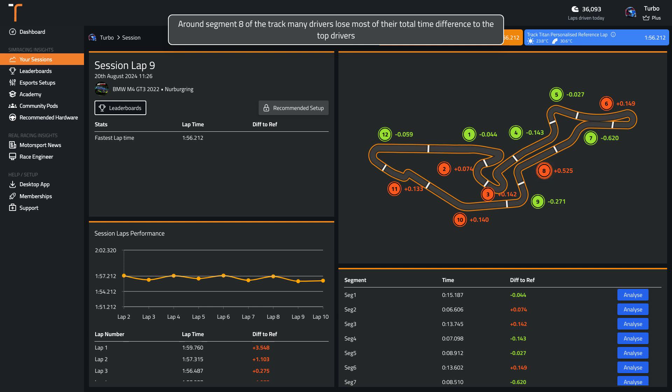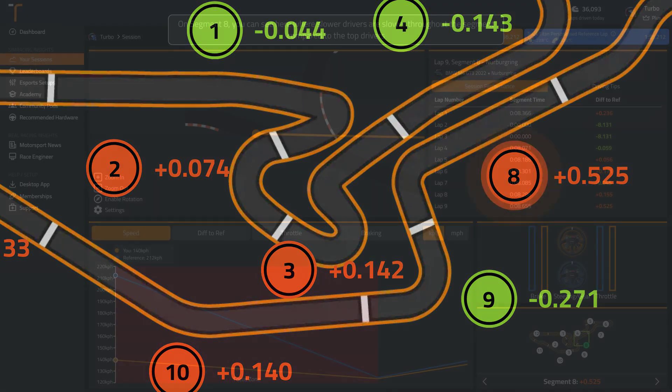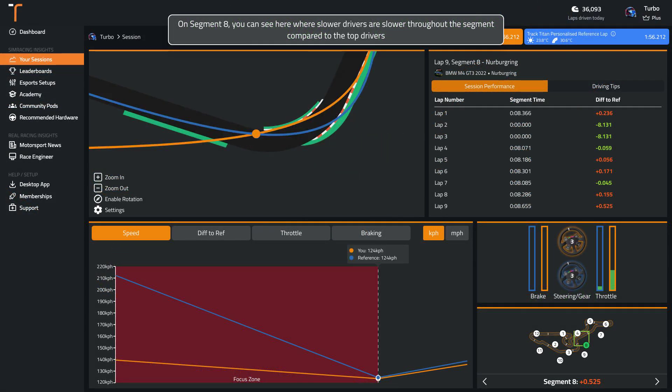Around segment 8 of the track, many drivers lose most of their total time difference to the top drivers. You can see here where slower drivers are slower throughout the segment compared to the top drivers.